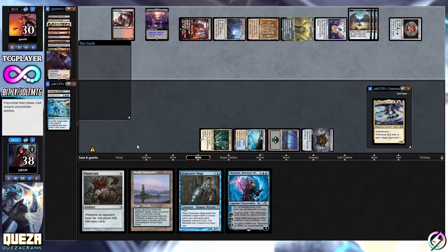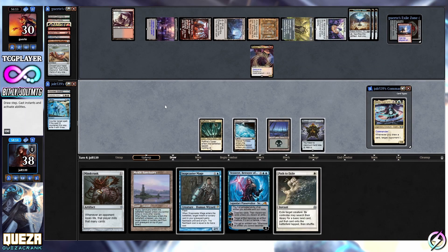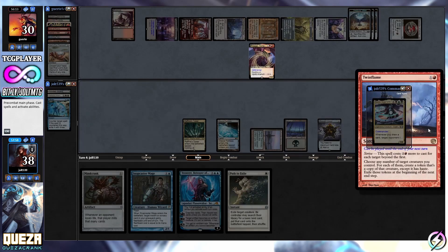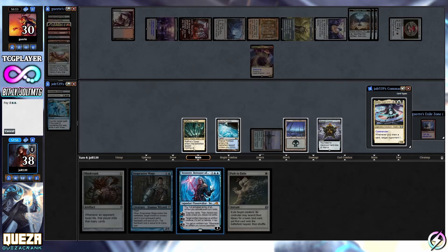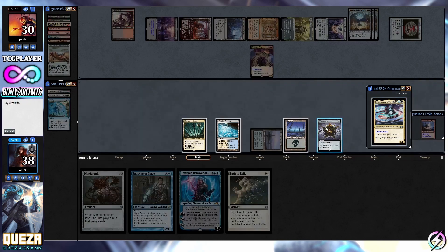With Mind Crank and Dust Mantle, what ends up happening is: Mind Crank - whenever they lose life, they mill that many cards. Dust Mantle Guild Mage says whenever somebody loses life, put a card into the graveyard - and that just creates this nice little loop. Let's drop in Mystic Sanctuary. We've got Tezzeret if we want. Let's get Quasar down - we do have a follow-up with Tezzeret and Quasar and then we can slowly start incrementing. Let's actually do that - let's get Quasar onto the battlefield. They have zero cards in hand so we don't have to worry.